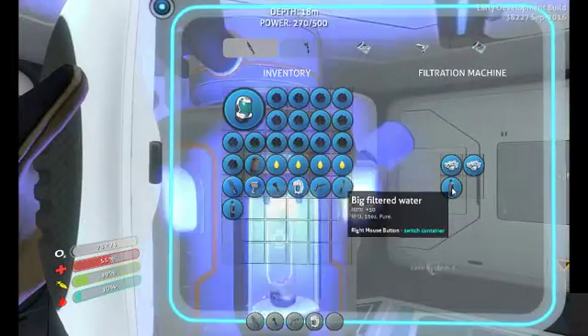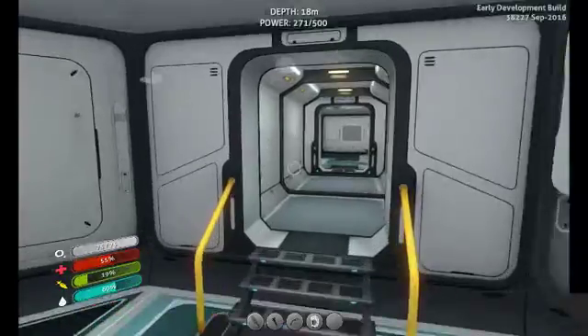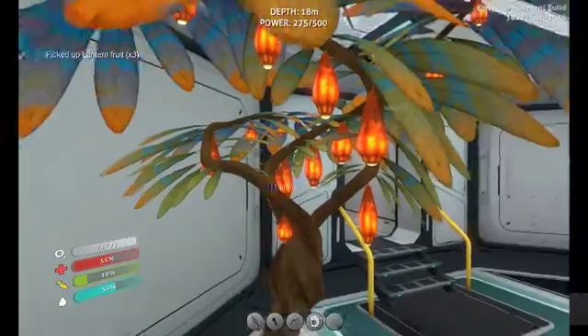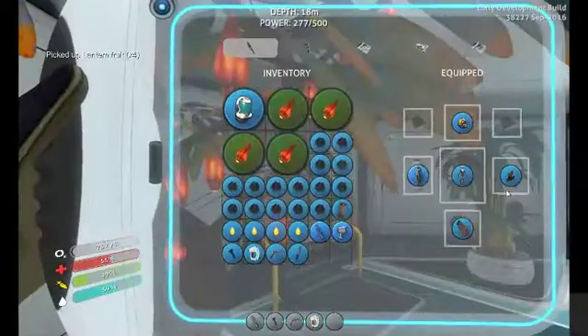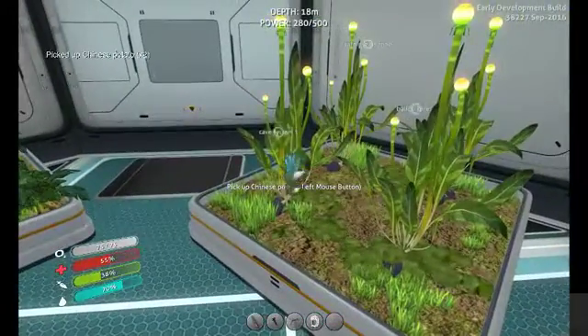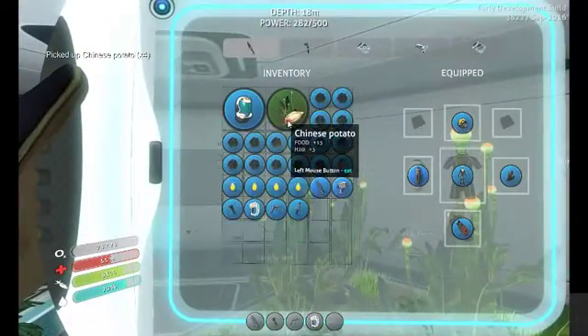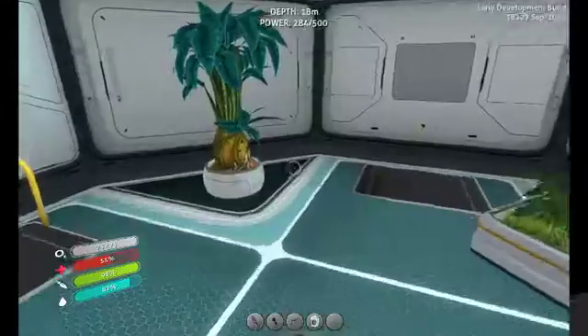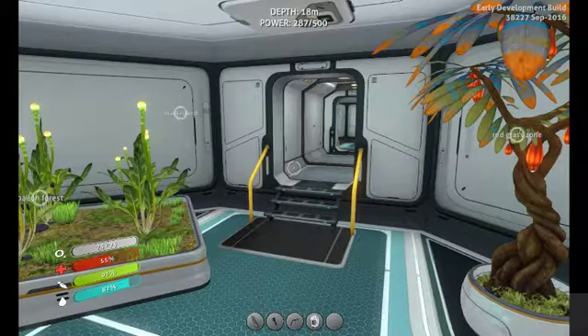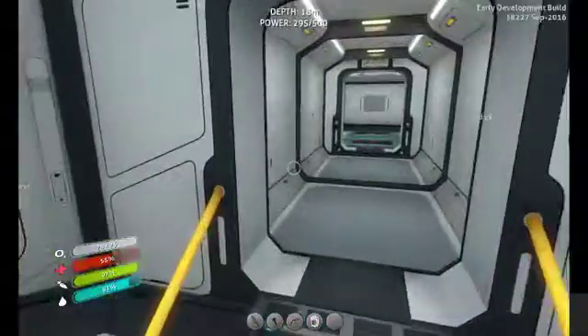Emergency. Severe deep vibration detected. Void is clear, escape immediately. There we are. We're fully done. We've done the nuclear reactor. Each nuclear reactor does 500 units and it goes quite nicely, quite steady. It's doing quite nice — we quite like it.